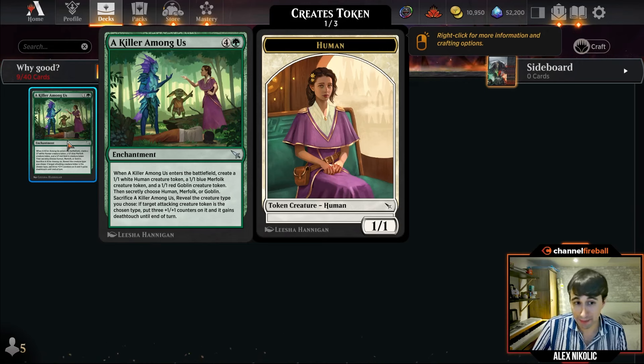At baseline, cards that make multiple bodies for one card are good — multiple options, multiple chump-block permutations. You're only getting three total power and toughness for five mana, but I'm much more willing to tolerate understated creatures when they come as multiple bodies. And eventually you're getting six total stats for five mana across multiple bodies, which is very strong.